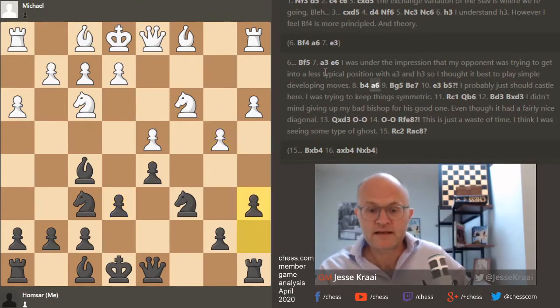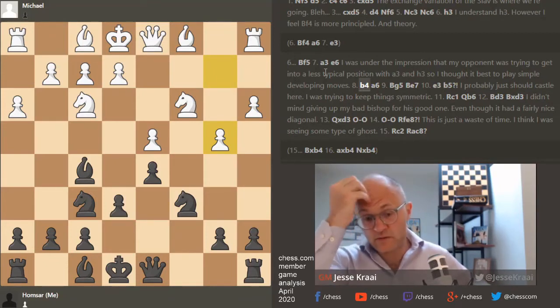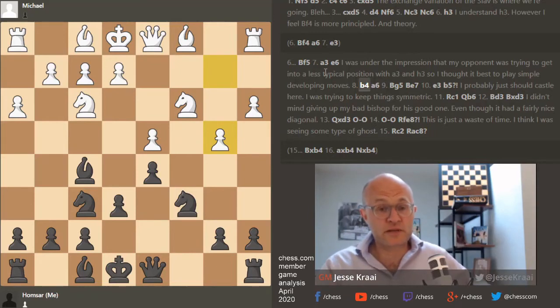b4, b4 — okay. I don't know if a6 is necessary though. The theme of this game is tempo, and I don't see any point in playing a6, because b5 on white's part would be a mistake — then we get to play knight a5. A simple move like rook c8 or bishop e7 comes to mind.